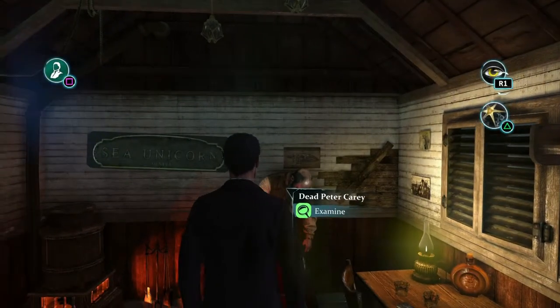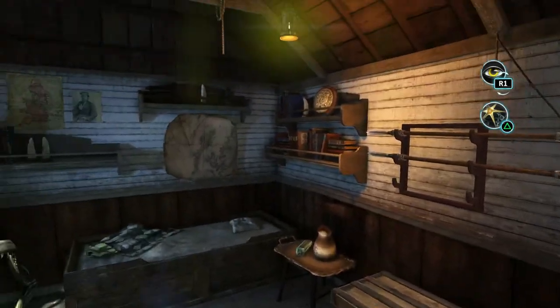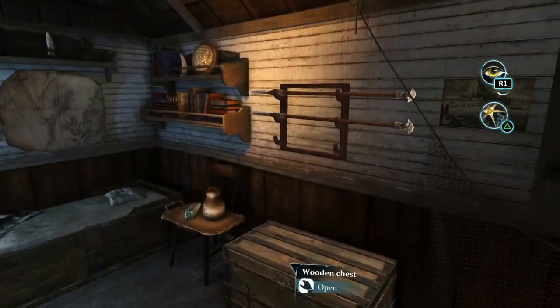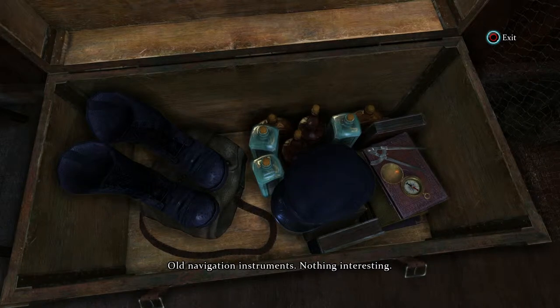Once we're happy with our inspection of the body and everything immediately surrounding him, we need to take a good look at the cabin. Let's go into first person and get a brief overview of the types of things we'd like to look at, and if there's anything immediately suspicious. This chest contains Carey's belongings, including a pair of boots that may fit the footprints outside.